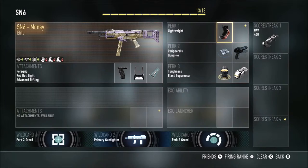My favourite perks are Lightweight, just because you need to move around the map fast with this gun — it's a gun you have to move around a lot with. Peripheral is so you can see more people on the map, letting you do better flanks and get behind enemies. Gung Ho is so you can run around while shooting and reload while sprinting and stuff like that, helping you move around the map quicker and run and gun a lot better.